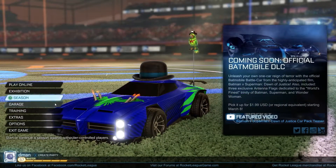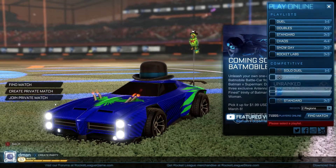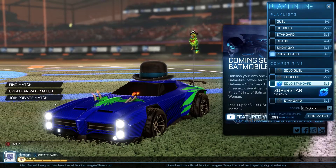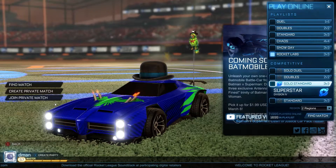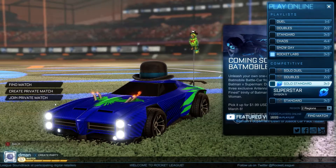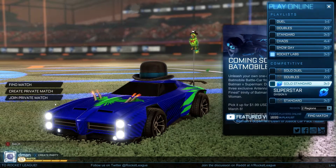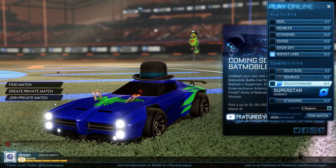I just want to show those off real quick and talk a little bit about the fact that they changed the ranking system. Now I am a superstar, which is basically the same rank as before, but they have now added three new ranks above that, so now there's 15 total. They also show you your division - I'm division four right now in the superstar rank, so I'm at 12 out of 15. There's five divisions so you can tell if you're closer to the top or closer to the bottom.